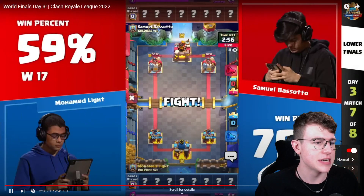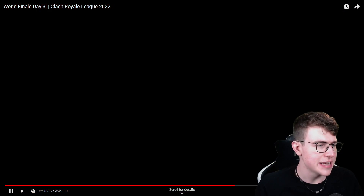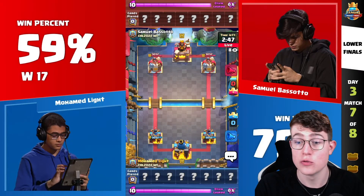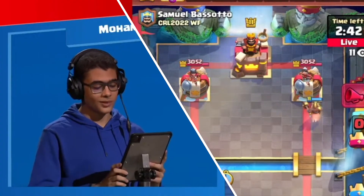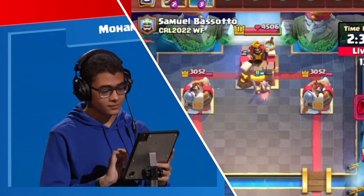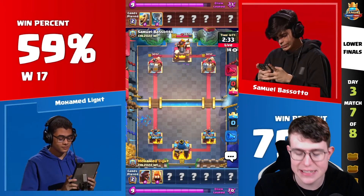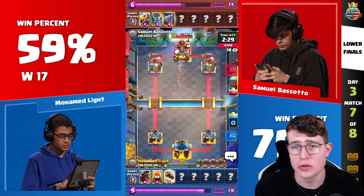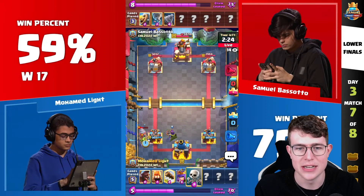The first game we're looking at today is against Samuel Bassotto. Samuel did really, really well — he got first in the Clash Royale League World Finals, so really great games for sure. We see Moe starting off with a Hog Rider, and Samuel goes in for the Tornado. You could think this is an interesting matchup, and that's why I wanted to look at this game especially, since Moe Light played this absolutely incredible matchup that you might think isn't favorable for him.